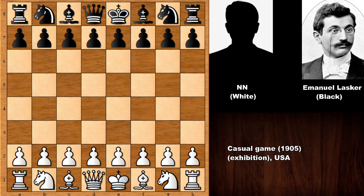Hello everyone and welcome back to another pretty instructive, beautiful chess miniature — this time by Emanuel Lasker. His opponent was a chess player with no name, and I think this was from a chess simul played in 1905 somewhere in the United States. So let's see what happened in this chess game.